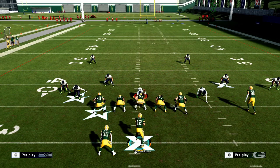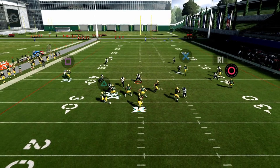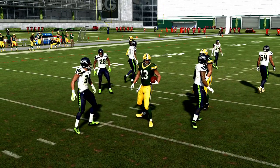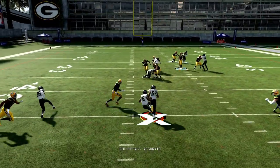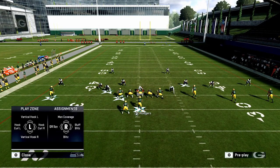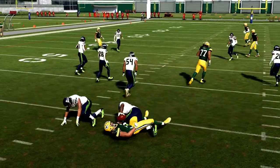Everybody's favorite zone is going to be either Cover 4 or Cover 2. We're going to run the basic Levels concept. Levels is probably one of the most simple concepts in football — this little in route is going to beat pretty much every zone in the game. You've seen Peyton Manning throw that route over and over with the same result. The dig route takes the receiver up the seam, and we come in behind it. I like putting him on a streak to clear out that angle so you don't have two people running into each other.